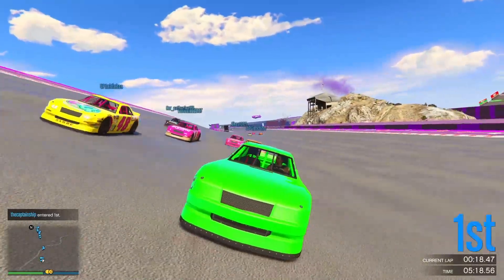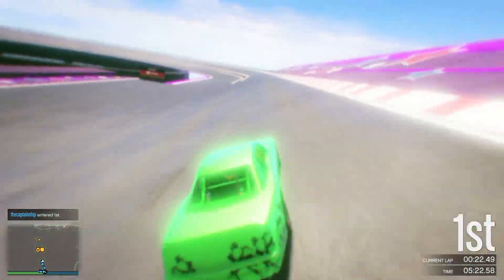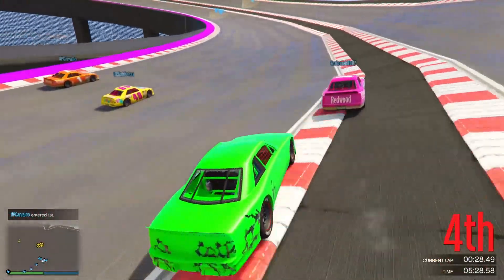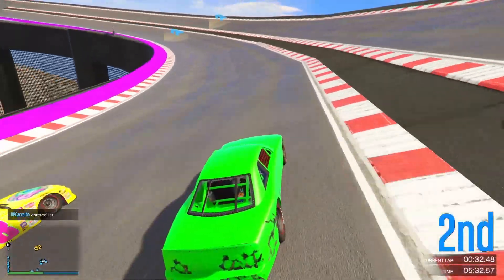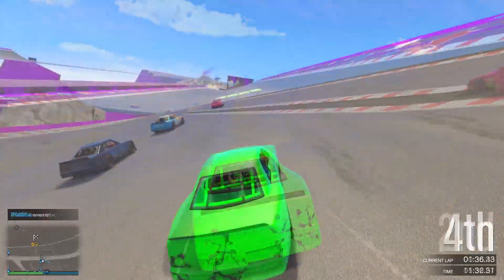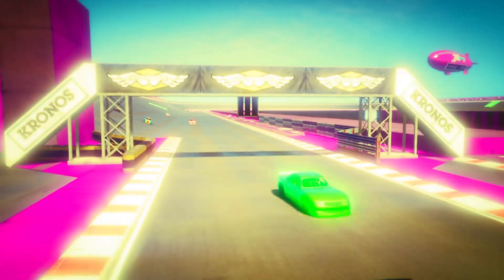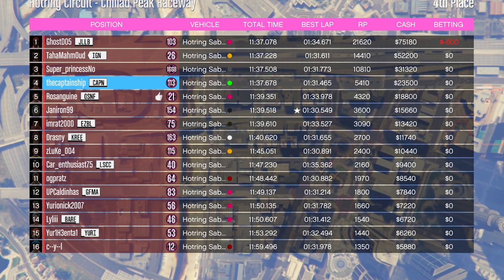Method two is the Hot Ring races — these are double money for this event week. This is the most fun I've ever had making money and it makes you bank. I could not believe how much money I was making even by finishing in a place other than first. It's super easy, all you have to do is drive a car. The winner at the end got a payout of 75,000 and I ended up getting paid 23,000 for just fourth place.